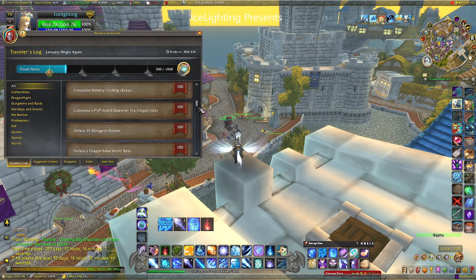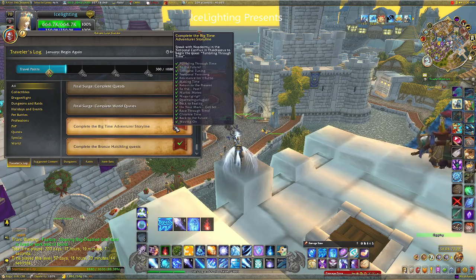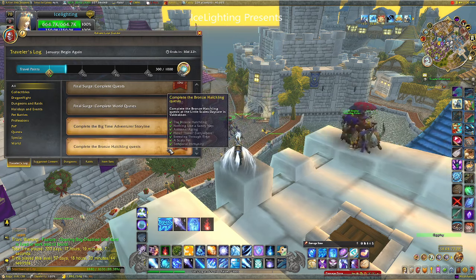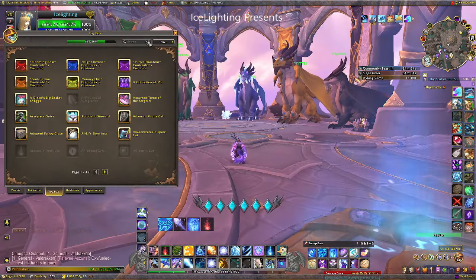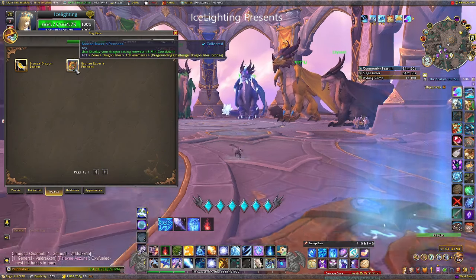Because we always need points for free, what I'd already done is complete the Big Time Adventure storyline and do the Bronze Hatchling quest. This is all related around the Bronze Timekeepers, so if you haven't done those, finish that off and you get some easy points. Next up, there's a bunch that involve toys, and I thought I'd use those because it's easy and I don't have to think much.